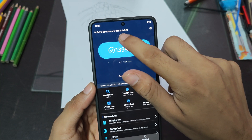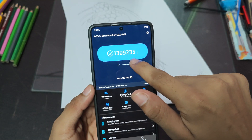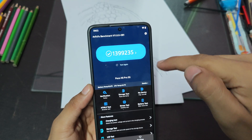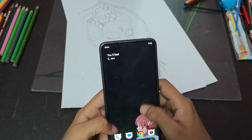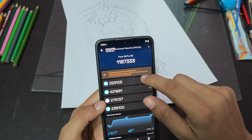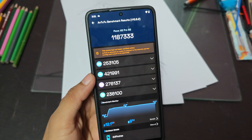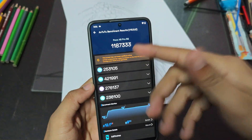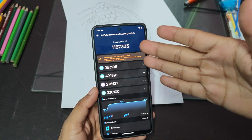I ran AnTuTu on the latest version 11.0.0.1 OB1 and got around 14 lakh score. When I did the same test using the previous version 10.5.2, I got around 11 lakh 80 thousand. That is mind-blowing because this is an AOSP ROM — none of the other AOSP ROMs are being able to push this hard, as they're stuck at around 9 lakh.